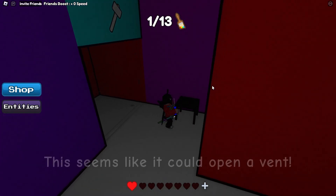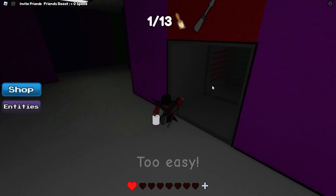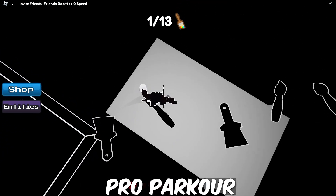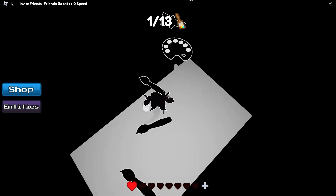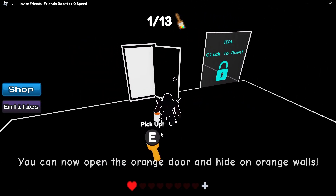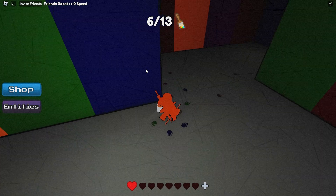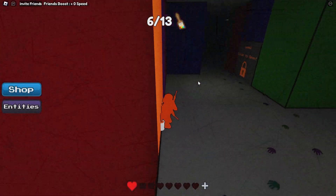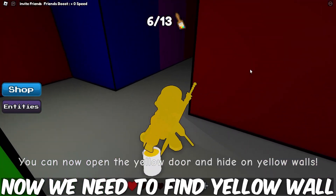We got a screwdriver. We got orange color. Now we need to find the yellow wall.